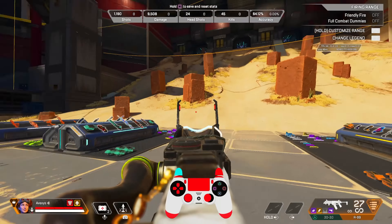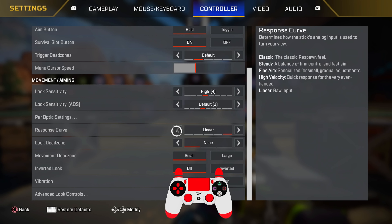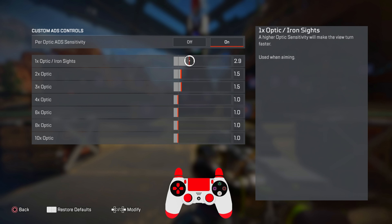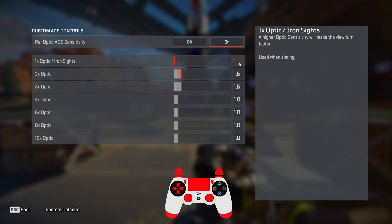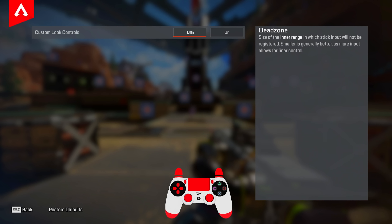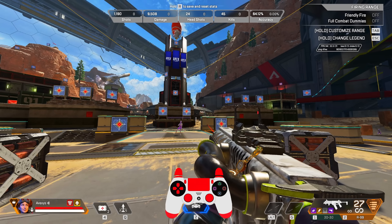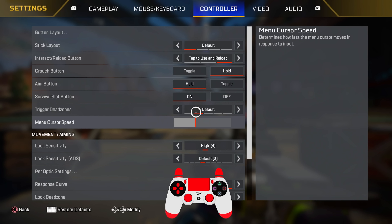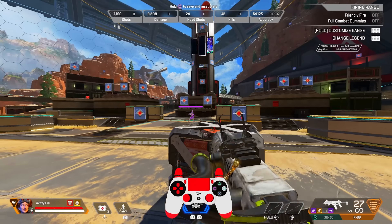Hop up popup — turn it on so you can see hop ups. Streaming mode and communication filter are personal preference. For reticle and laser, I keep mine on default — a classic red dot. If you want to try another, I recommend violet because it doesn't blend with covers or skins. I definitely don't recommend green because on maps like Olympus you literally won't see your reticle over grass. Keep it simple.